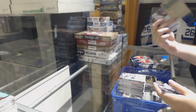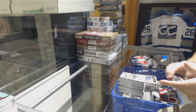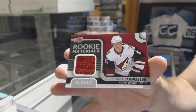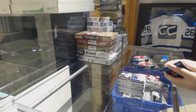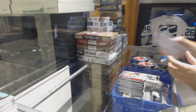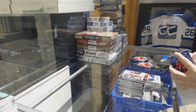Colton Parayko Retro Rookie for the St. Louis Blues. For the Coyotes, Rookie Materials, Henrik Samuelsson. Tyler Seguin Canvas for the Dallas Stars. Connor Hellebuyck Portraits Rookies for the Winnipeg Jets.